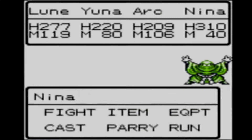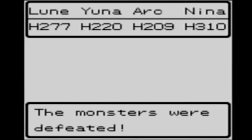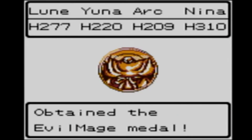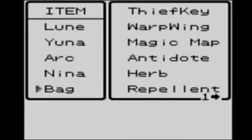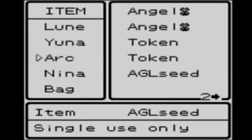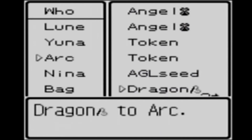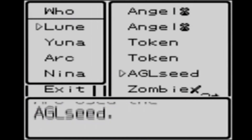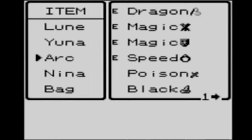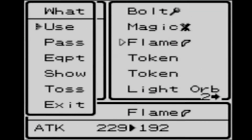Wow, that was a rough attack from him. Oh nice, we've got a bronze medal. So let's work out how I want my equipment to be looking right now. Yuna can pass that to Ark, who should be able to equip it. Ark should also probably use the agility seed on Loom. We probably also want Loom to not be using a dragon sword but to use the flame boomerang, I think. And let's keep going.